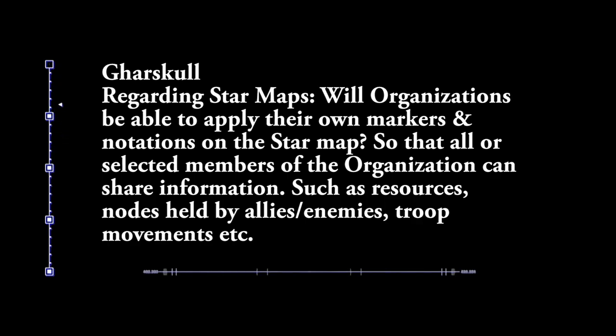Next question comes from Gaskol, who asks: regarding star maps, will organizations be able to apply their own markers and notations on the star map so that all or selected members of the organization can share information such as resource nodes held by allies, enemies, troop movements, et cetera? One of the ideas with your navigation map is that as you fly around, most navigation maps have the basic trade routes or locations noted down — like the main planet in the system. But there's a lot of the system that will not be mapped in your basic navigation map. If you fly around, this is something explorers can do — you may find an asteroid field that isn't on the navigation map, and then you essentially map that on your map. You can have it as your localized navigation point or area of interest, and you can write your own notes about it.